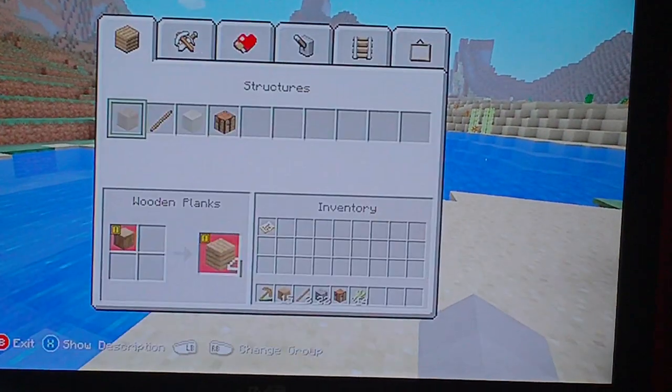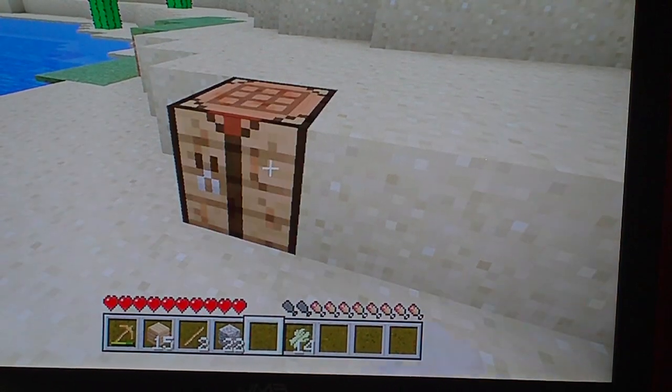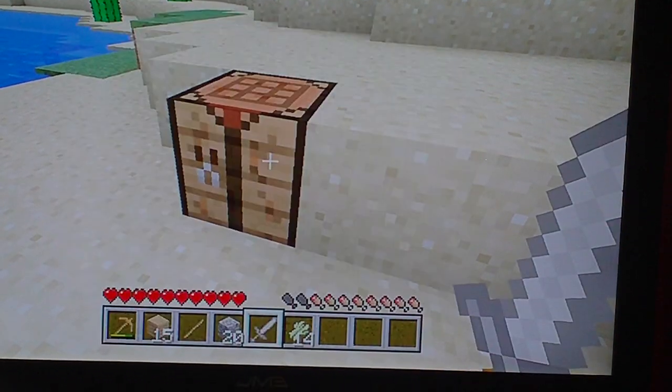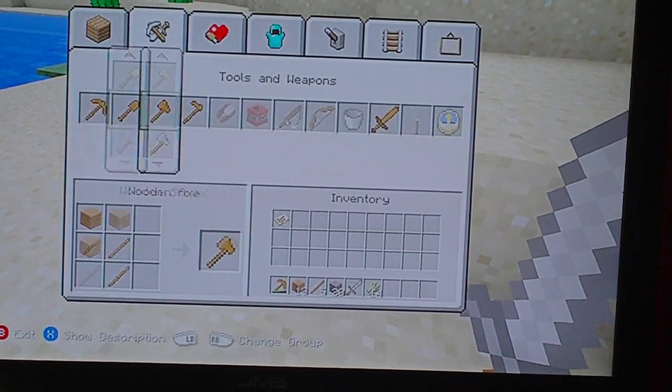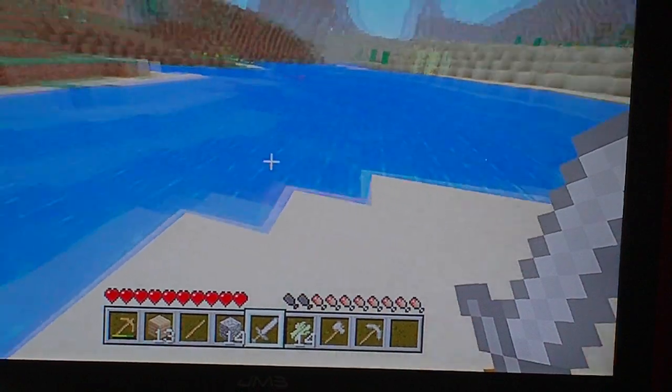We found some sheep — oh, a pig! Let's place my crafting table down. Make a stone sword, get some more sticks, make a stone axe, make a stone pick. Let's go!